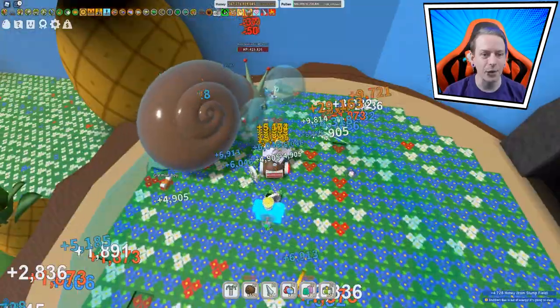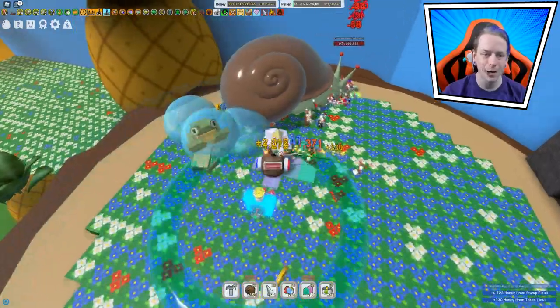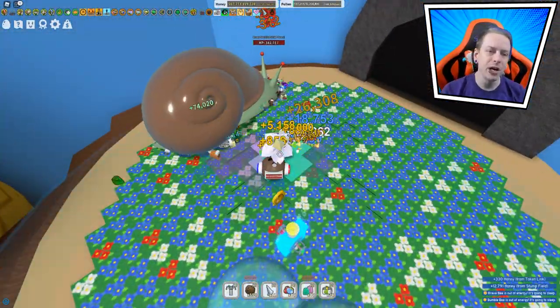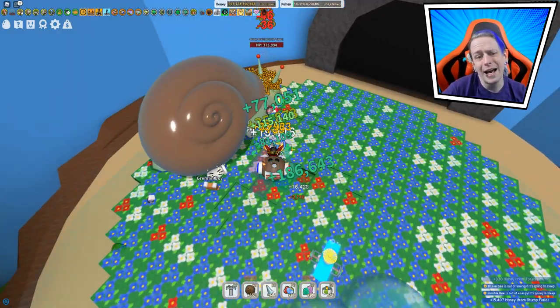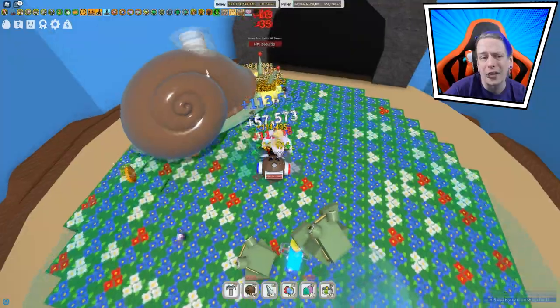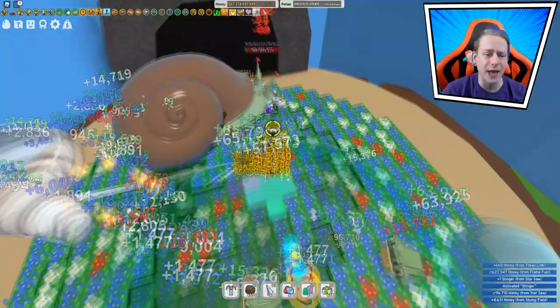Look at him go. Wait, why did my mouse not do it? I tried to zoom in, then zoom out, zoom in, and it didn't work. It didn't want to do its thing. For those that don't know, you can grind while you're doing this. Some people just literally sit there and look at the Stump Snail the whole time - I do that sometimes, but right now I'm not doing that.